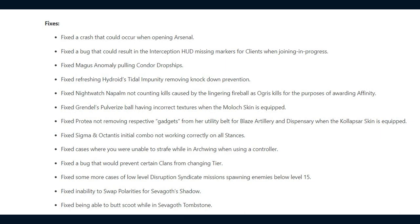They fixed Nightwatch Napalm not counting kills caused by lingering fireball as Ogris kills for the purposes of awarding affinity, Grendel's Pulverize Ball having incorrect textures when the Moloch skin is equipped, Protea not removing the respective gadgets from her utility belt for Blaze Artillery and Dispensary when the Collapsar skin is equipped, and the Sigma and Octantis initial combo not working correctly on all stances.